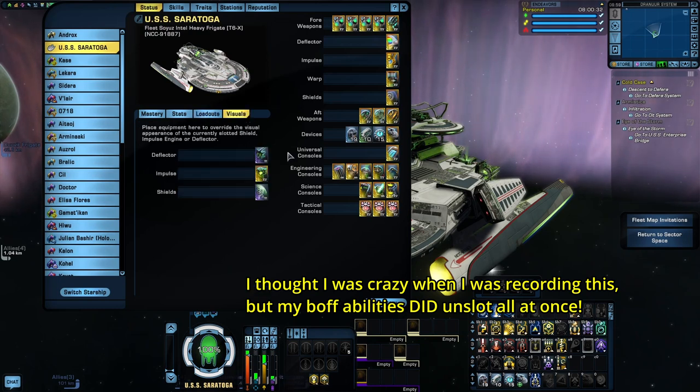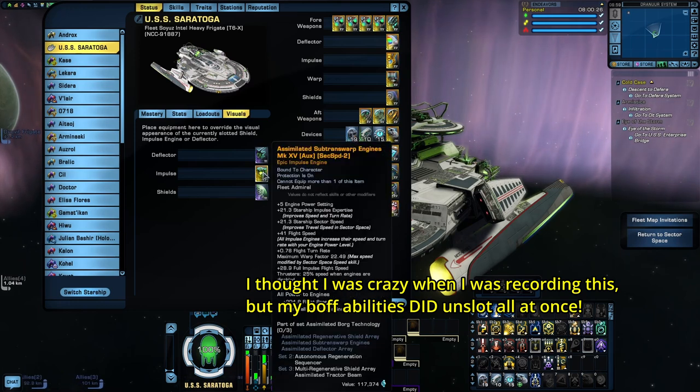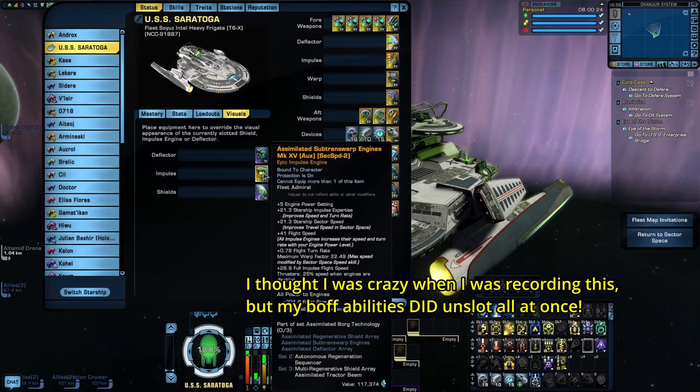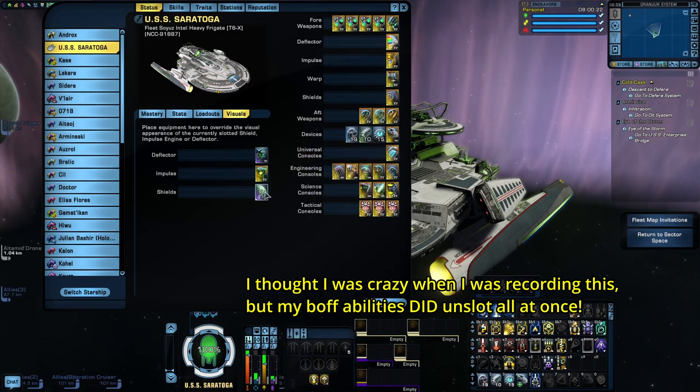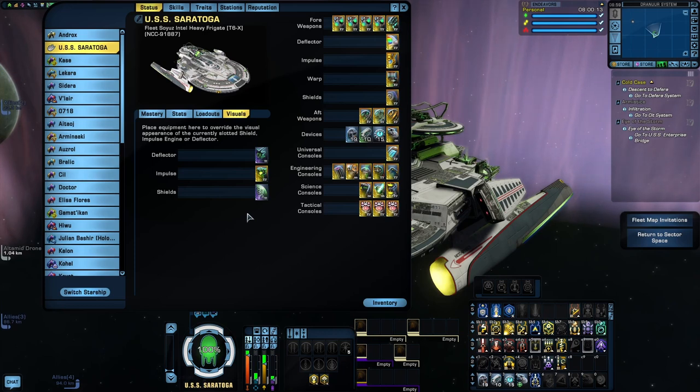These visuals come from the old Assimilated Borg Technology set, which you can now obtain from the Task Force Omega reputation. While I could have used this gear as normal gear, I didn't because this set is very outdated — it was one of the first sets introduced into the game and actually predates the reputation system. In fact, the whole reason the visuals tab exists is so you can apply these visuals without having to actually equip this set of gear on your build. Because they are in the visual slots, we won't be benefiting from their set bonuses, but honestly that's not a big loss.